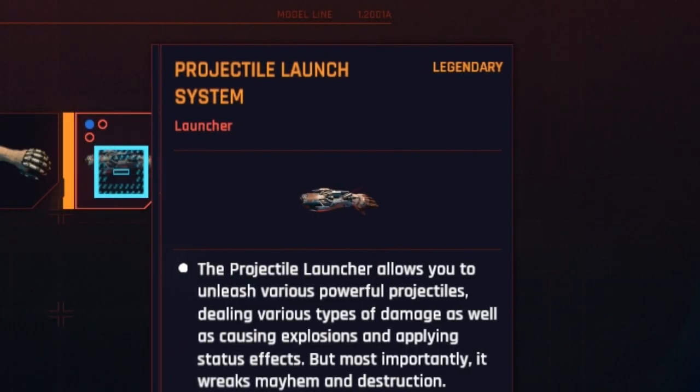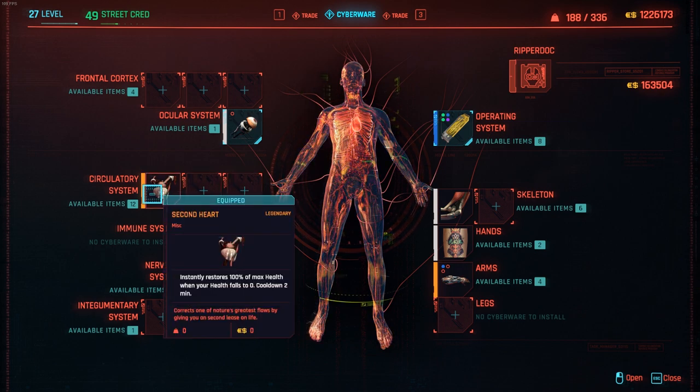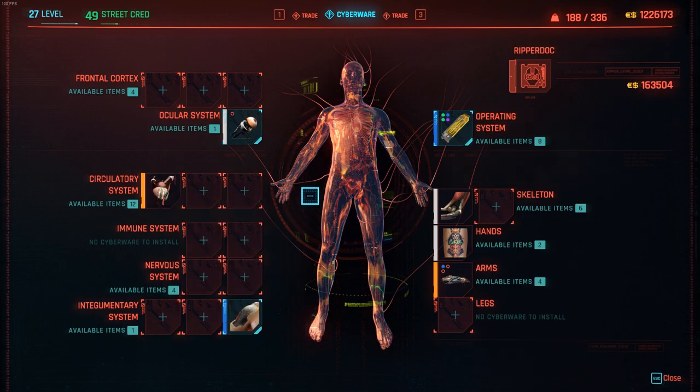We're going to go with the projectile launch system — it's too tempting. From this store, we have now taken care of arms and circulatory system, and I've spent 149,000 eddies at this point.